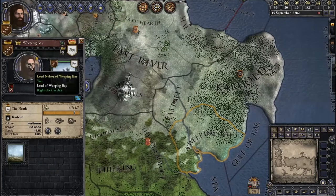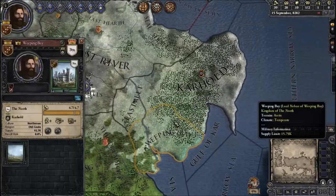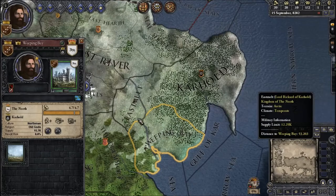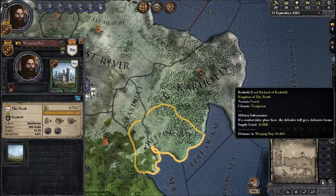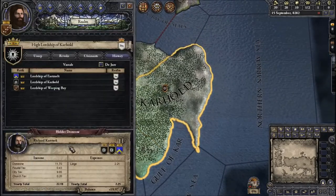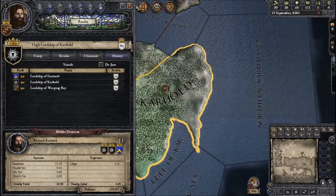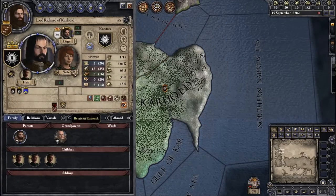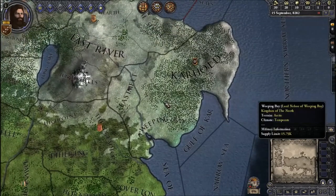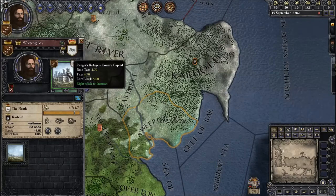To do that, we're probably going to have to cross a few people, but this is a different game and we're going to have fun with it. We're playing as Lord Nelsor, and we're going to need to set up our lordship. We are holding Weeping Bay, which is part of Carhold, making us a vassal of Harry and Carstark — actually, Rickard Carstark is the lord, and Harry is his son. And obviously, Rickard is the vassal of Lord Paramount Eddard Stark.